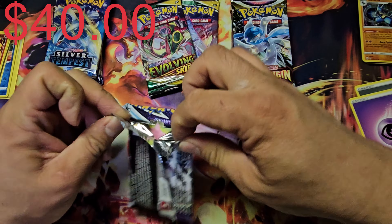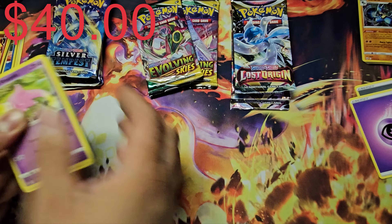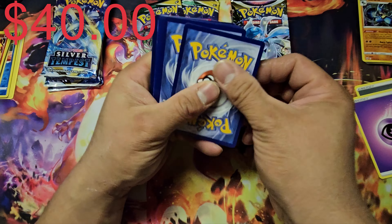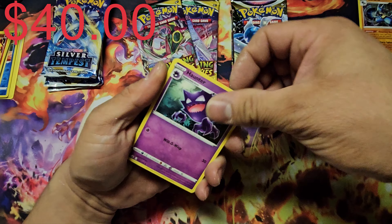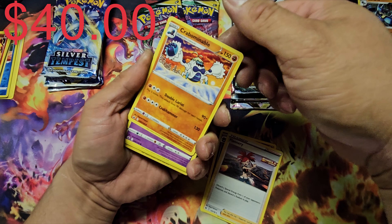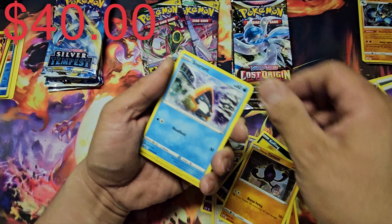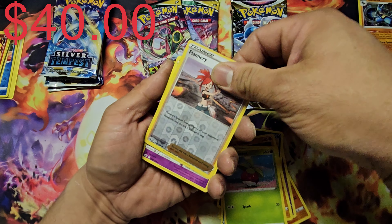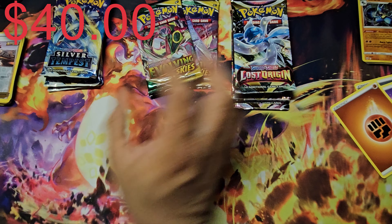Our rare from the second Chilling Rain pack is a Suicune non-holo, so nothing good there. Third and last Chilling Rain pack: got Flannery, Crabominable, a reverse Flannery, and our rare is a regular Slurpuff. Nothing from Chilling Rain this time. Hoping Evolving Skies can deliver something good.